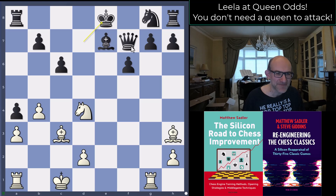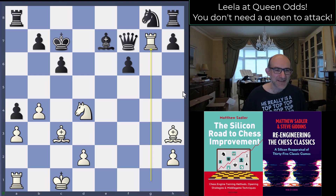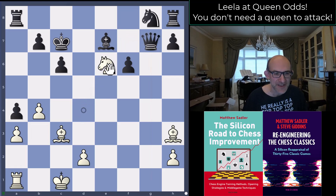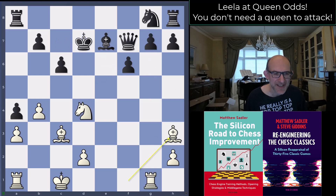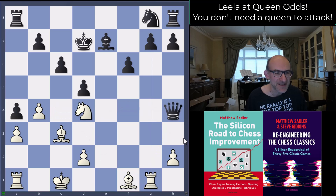Black really had to play the king back to e8 — it looks unhappy but that would be the best way to deal with this. Black played king c7 instead and got hit by the rather shocking rook takes g7. The idea being that after queen takes g7 we've got knight e6 check. And why were the engines keen on putting the queen on h4? That was to stop bishop h3, keeping the king safer.